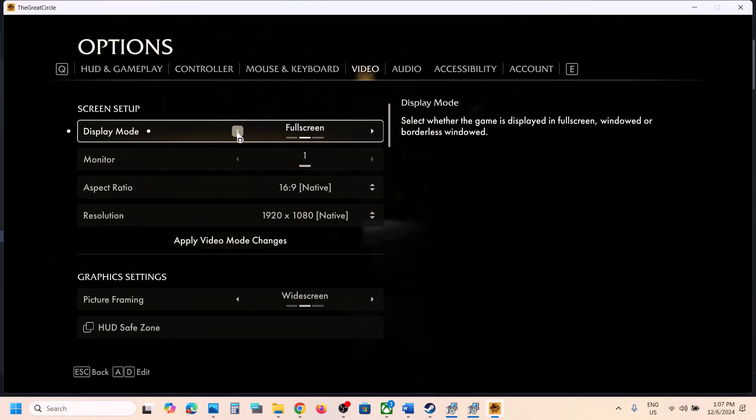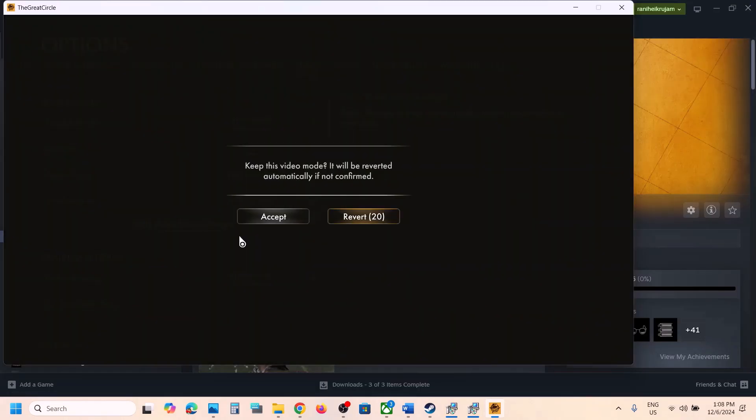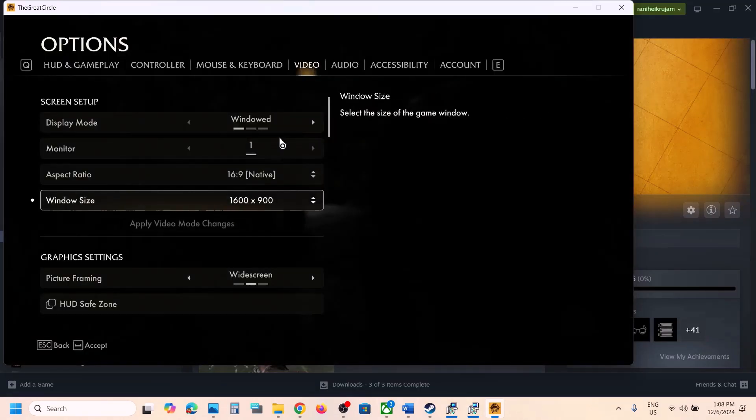In the video settings, if you are using Borderless Window or Full Screen mode, try switching to Window mode. If the resolution is set to 4K, try lowering it to 1920×1080 or even lower. Apply the video mode changes and check.